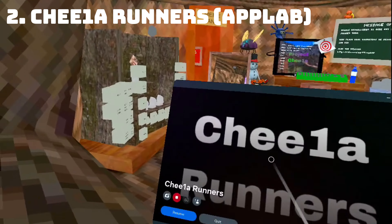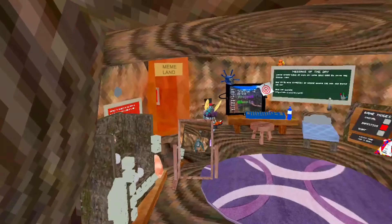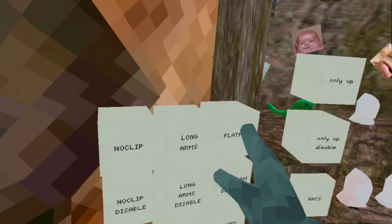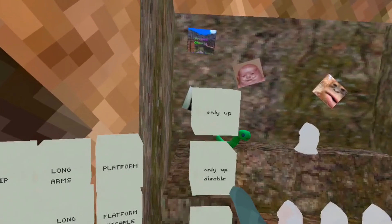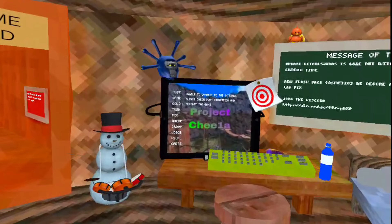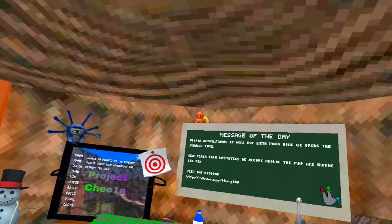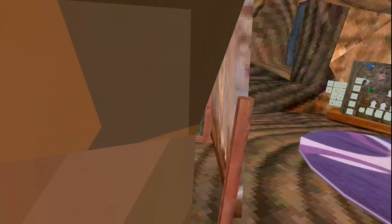The next game is Cheetah Runners. This game's been on App Lab for like two months but I've never seen it. The servers are officially gone or something, but it's still on App Lab. This game has lots of mods as you can see — platforms, Super Monkey Speed Boost, a lot of things. There's even OniUp and it works. RTX — it works. Yeah, there's a lot of custom stuff.